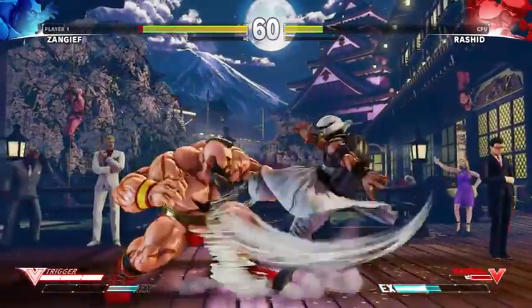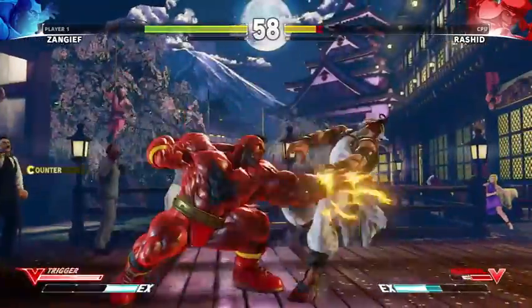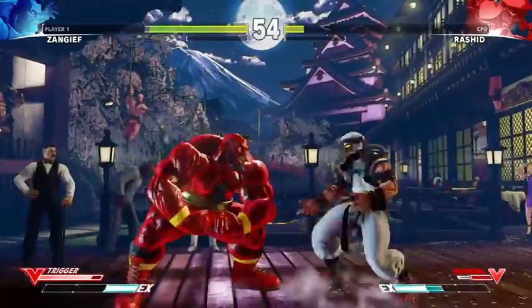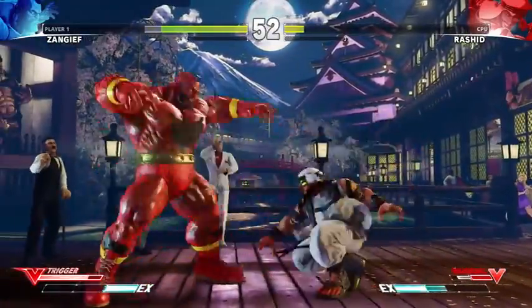Zangief's V-Skill lets him absorb two attacks without being knocked back. His V-Trigger draws the opponent towards him and makes his V-Skill even more potent.